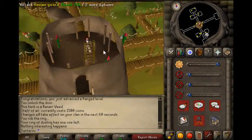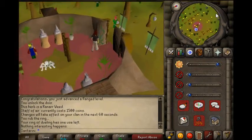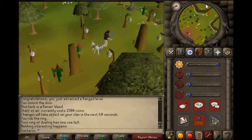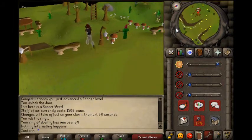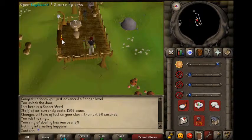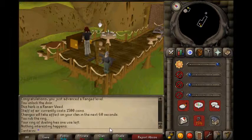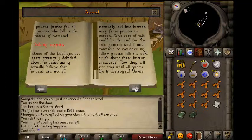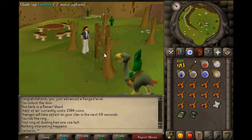So now, just to see if it is true, you want to go to Glock's house again. You want to search the cupboard - because gnomes are known for having a lot of furniture - and you find Glock's journal. Just read through it.